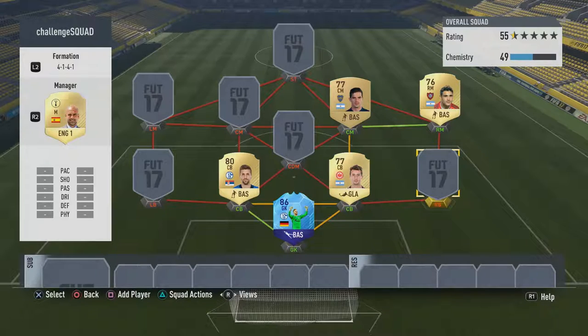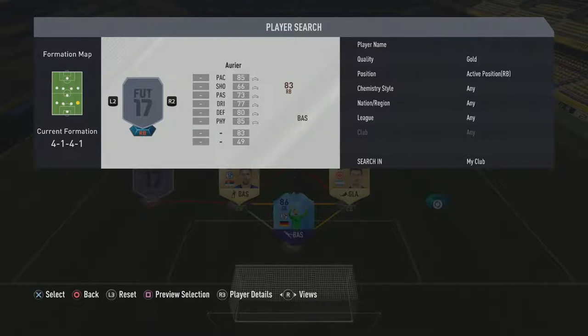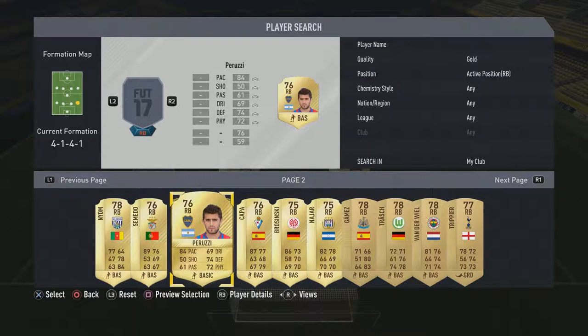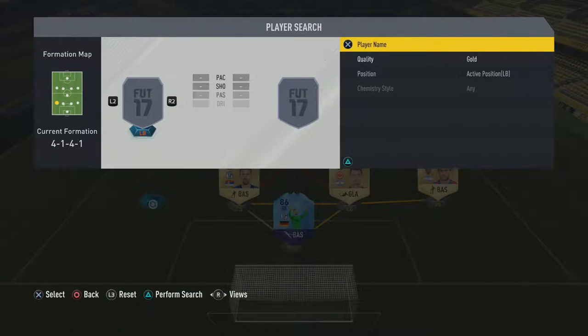Right back — let me have a look. I want to try and link that up. If I've got an Argentinian one that would be perfect, but if not I'll have to use a Bundesliga one. I have got someone from Boca Juniors — perfect. Let's get him into the team. Left back next.